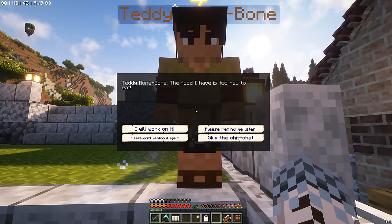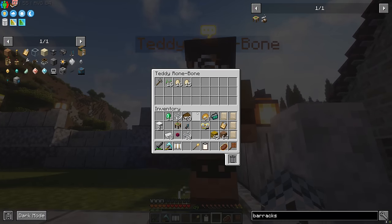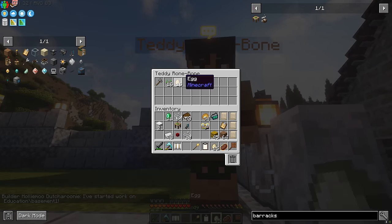Teddy Roanbone has stink lines — his food is too raw to eat. What's he got in his backpack? Oh my god — eggs! Why are you eating eggs, Teddy? What is wrong with this guy? Raw eggs — what a crazy fool.